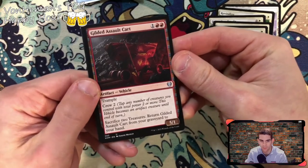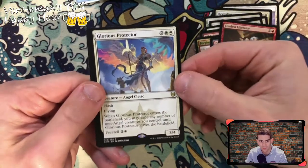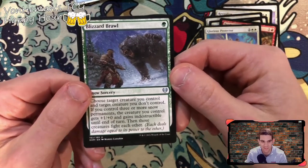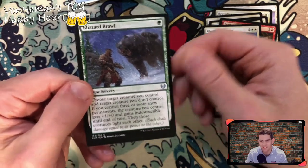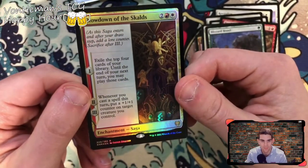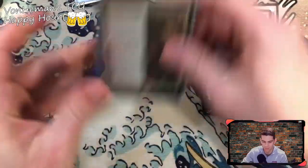Alright, Planeswalker. Revitalize — got the oracle again. Iron Verdict. Spell Cleric. Builded Assault Cart — another artifact vehicle. Forged Tire Sword again. War Hammer. Fearless Liberator. Glorious Protector — angel cleric, flash, flying. Loser Brawl — this thing has kicked my ass so many times in Arena. Three more snow permanents: creatures you control get plus one and gain indestructible, then those creatures fight each other — that's crazy. Showdown of the Skulls holographic — awesome artwork. Exile top four cards. Subscribe to the channel, follow me on Twitter — and it's yours.